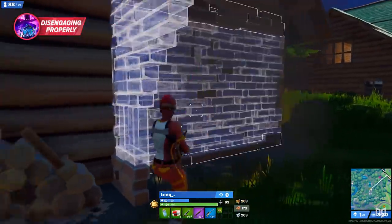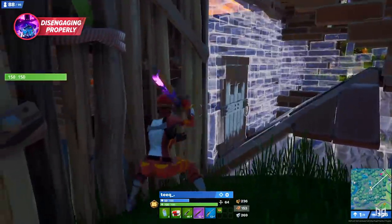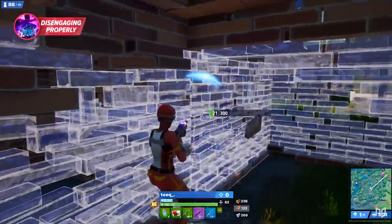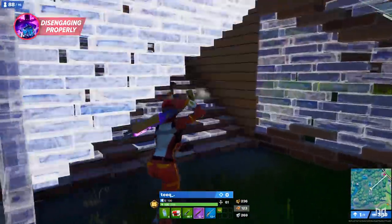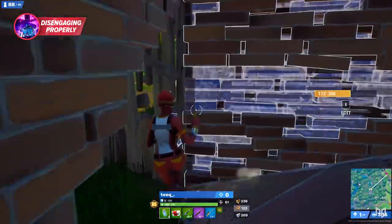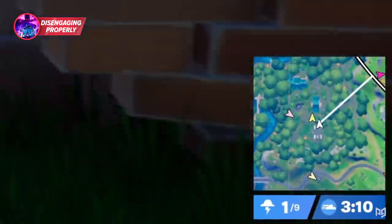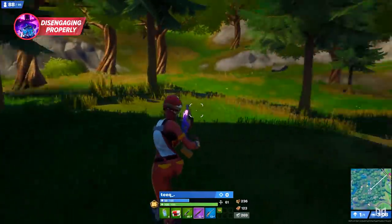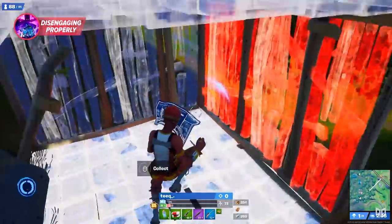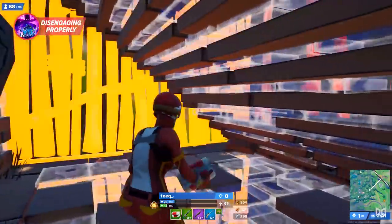Unfortunately Teak decides to take a fight in this game where he makes a few mistakes and lands himself in an unlucky spot. Him and Karyachi, another pro player, exchange some shots and Teak decides to disengage. It's always good to disengage if you feel like there's little to no benefit in fighting, since he's up against all pros and doesn't have a lot of HP. Since the zone is starting to come in, it's a good option to disengage — but while doing so, Teak ends up taking a snipe from the back.